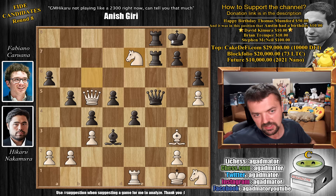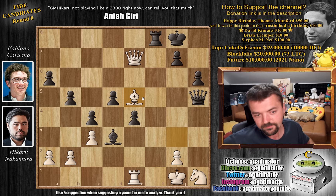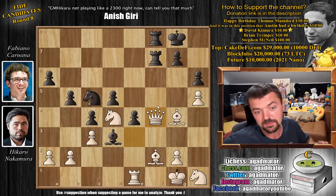Hikaru traded queens right away. Let's also remember Fabiano has 9 minutes on the clock to make 10 more moves and they have to be incredibly precise. Rook captures on f4, knight to e6 attacking both rooks and the knight. You have to trade — knight captures, bishop captures with check, king h7, and now bishop captures on d5, eliminating the base of the pawn chain. The pawns are extremely weak, and this bishop will basically be a pawn for the rest of the game.